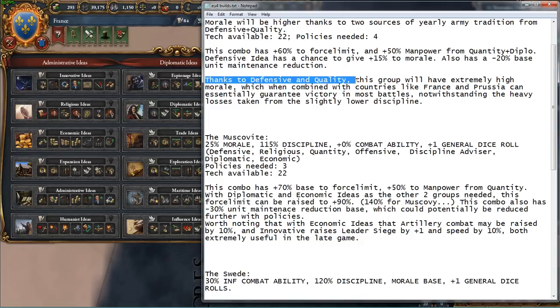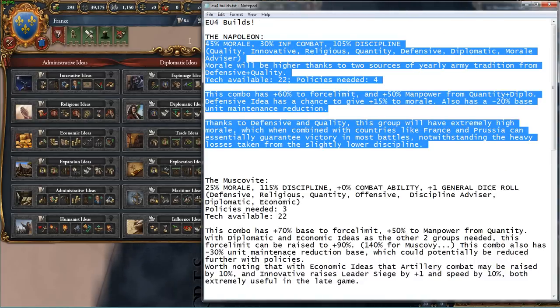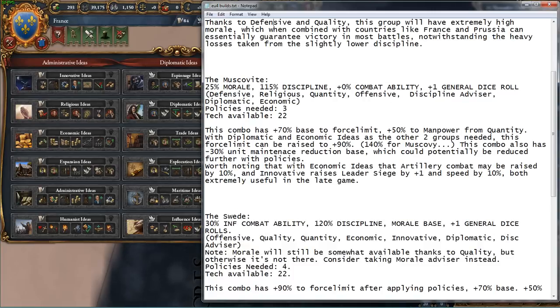It kind of gives that Napoleonic feel of these massive armies. And because of defensive and quality, this group will have extremely high morale. If you're playing as France or Prussia that already gets crazy high morale, you're going to be stack wiping everything. This is a really nasty combination because you just have so much morale that enemies are going to break really quickly, because morale damage is modified by maximum morale — so the more maximum morale you have, the more morale damage you do, making it easier to stack wipe people.